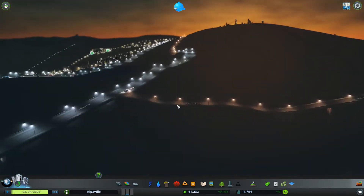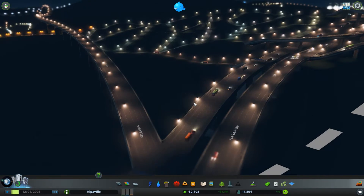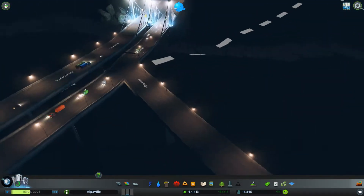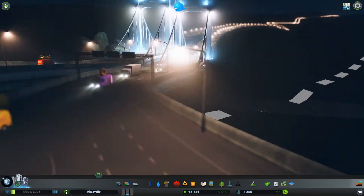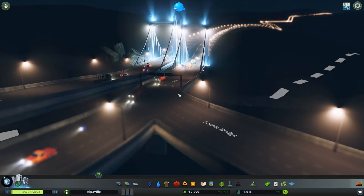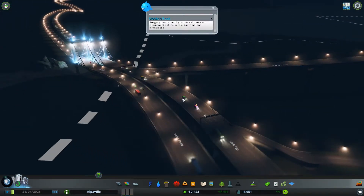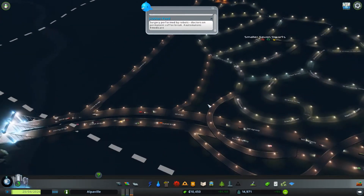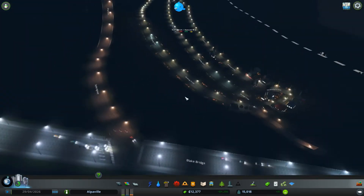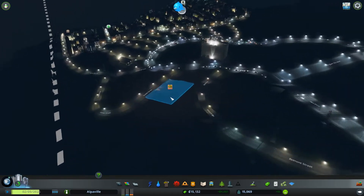Slope too steep - there we go, something like that, and then connect that in here. They're going to want to use that path I think. That means we now have a highway which cuts out this bit, so they should start using this road instead. If not we may need to do some maneuvering. Let's see if anyone's going to use it - it's a much better road overall. No, doesn't look like they're going to use it. Oh wait, now they're using it - nice, there's a few using it. Most aren't going down the old path anymore - nice.